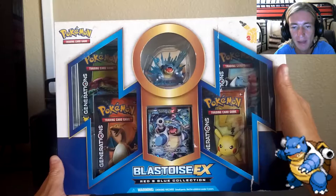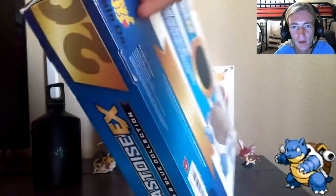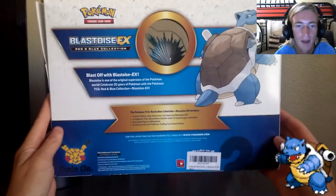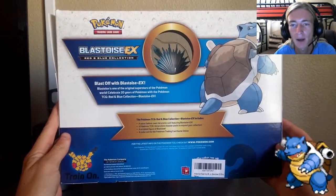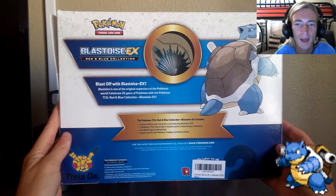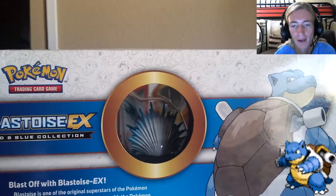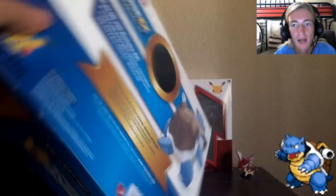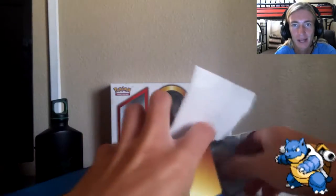We've got one of each Generations booster pack in the middle, the Blastoise TCG card, and the figurine on top. You've got the 20th anniversary logo all around. On the back it's the Blastoise EX Red and Blue Collection — Blastoise looking great on the top right. The back of the figurine just looks like a shell you'd find on a beach. Blastoise, Squirtle, and Wartortle all have shells, but it's a cool looking figurine.